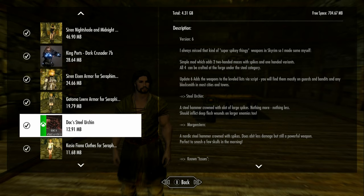Hello again, we have the mod here - Doc's Steel Urchin. It's supposed to add four maces, basically. These are a couple of variations on a mace - I can't remember if there's a specific different name for them.